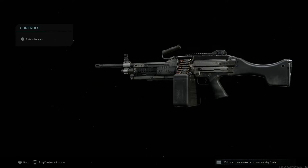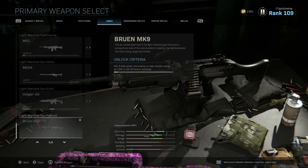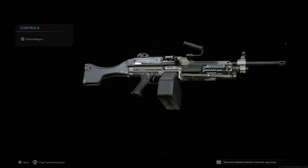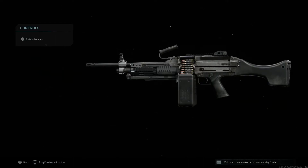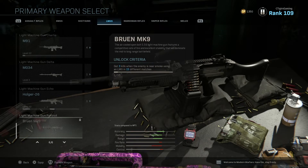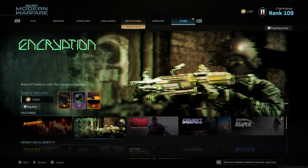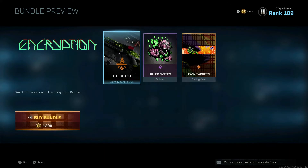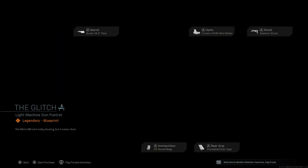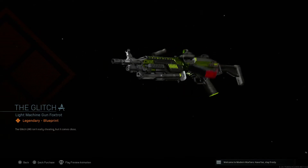With this update we also get a new weapon — the Bruen MK9, basically the SAW from CoD 4 Modern Warfare. To unlock it you need to get three kills when the enemy is near smoke using an LMG in 15 different matches. Alternatively, you can go to the store and get the Encryption bundle, which includes the Glitch light machine gun, a Killer calling card, and an Easy Target calling card. The bundle description even says it comes close to being a cheat code.